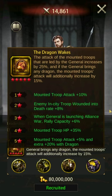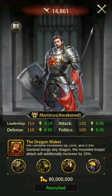Martinez is a very strong general if you value attack over defensive buffs, but he does require a dragon to be fully effective. In addition to this, Martinez cannot use an attack skill book due to the nature of his primary skill, and like Hannibal, his march size is only 12% when fully maximized. Martinez is available in the tavern.